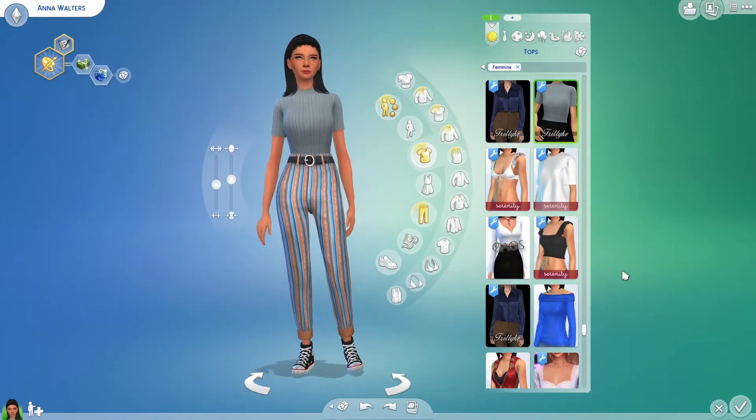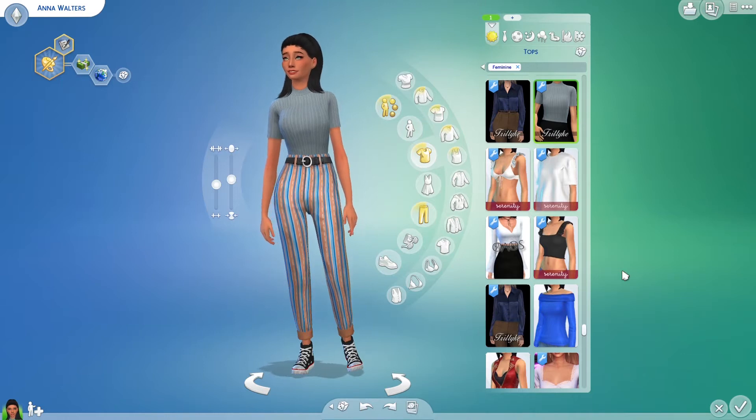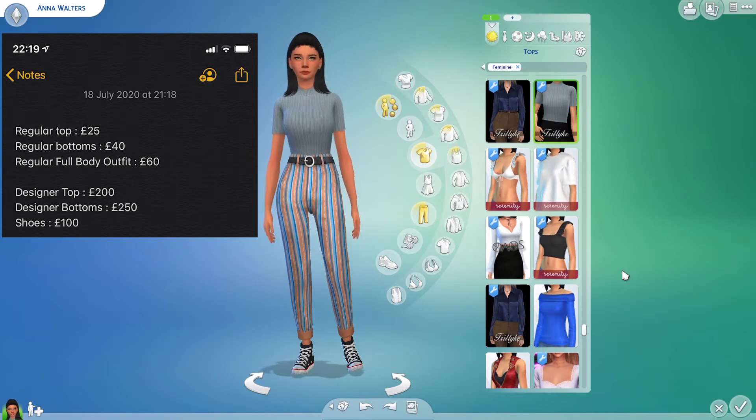I don't know if there are any other Sims YouTubers who have a chart like this in their game or use some sort of method like this, but I want to use it and I feel like it will change the game. Designer top is 200 simoleons, designer bottoms 250 simoleons, and just any shoes 100 simoleons.